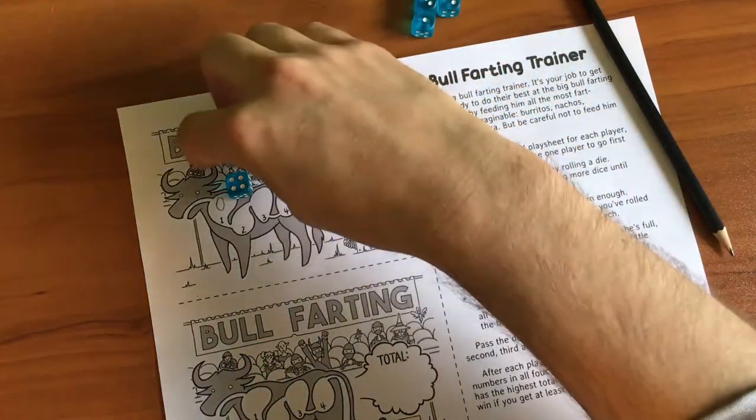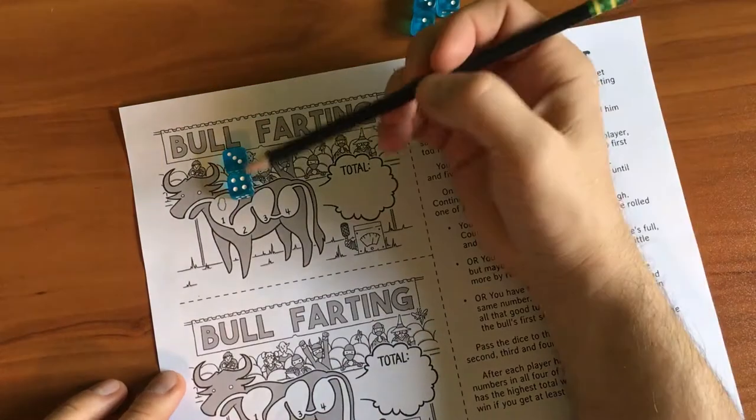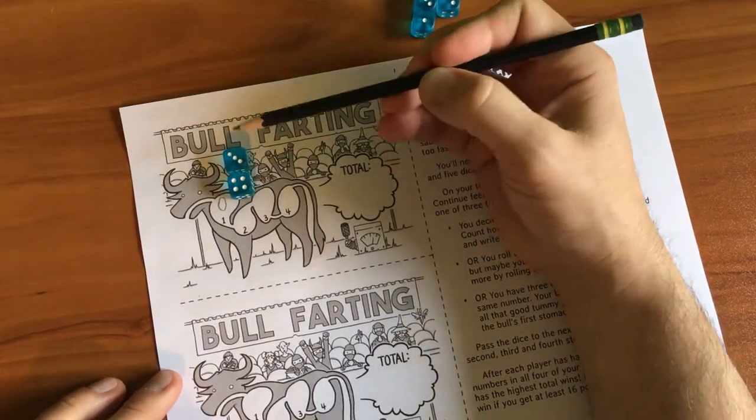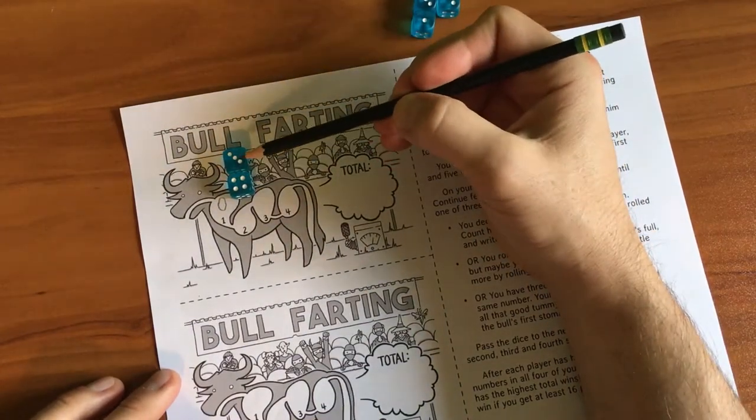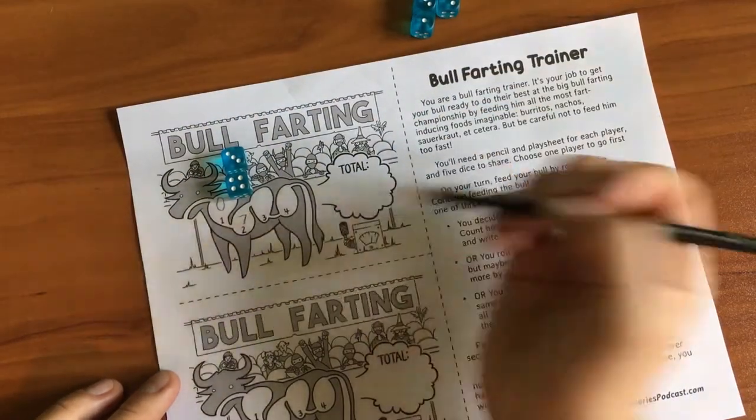It's a three. I like that — these don't match, so I can keep both of them. Let's see what they add up to. We can start with four and count up: four, five, six, seven. I'm going to keep that score of seven and move on to stomach number three.